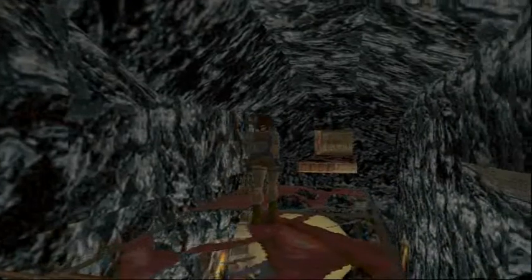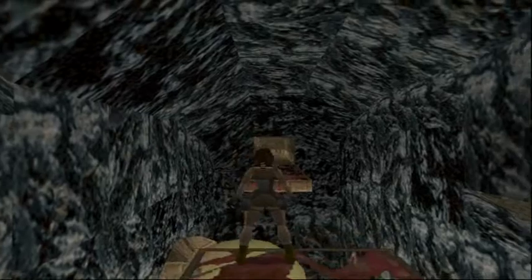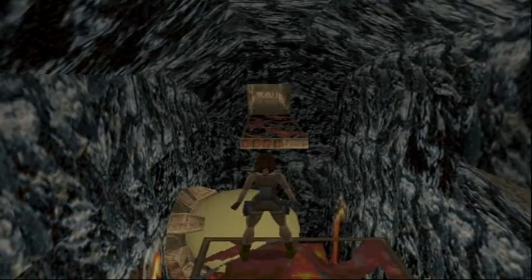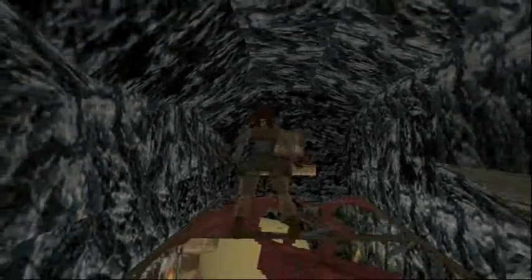You don't have to kill the mutant from that egg — you could just run down there and continue on. But if you want to kill it, it's best if you go through that door and shoot it from there. Because if you just stand on the bridge, the thing's going to push you off, which is quite annoying.